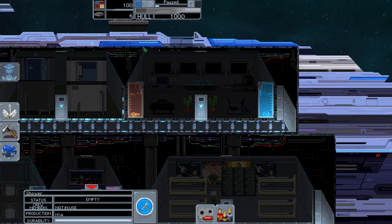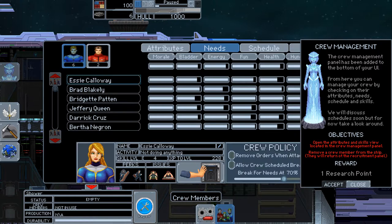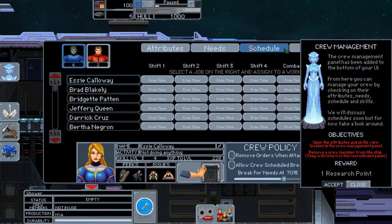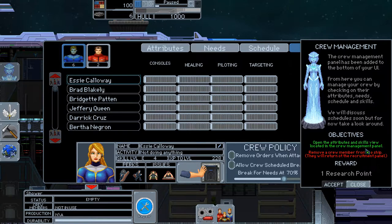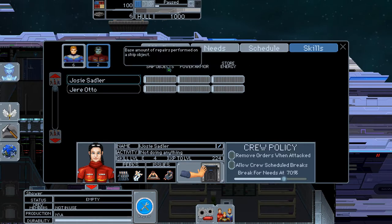As we go through the tutorial we're gaining research points, which are used to buy upgrades to the ship. Now we open attributes and skills — there's the crew management panel. For skills: consoles covers shields, healing is if they're the medic, piloting if they're the pilot, targeting is the weapons console. For mechanics it's repair ship objects, repair power armor, and store energy — those are the canisters.